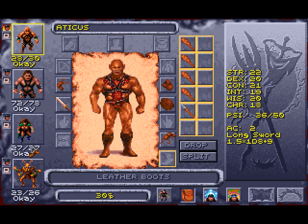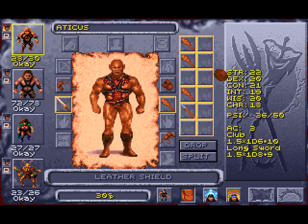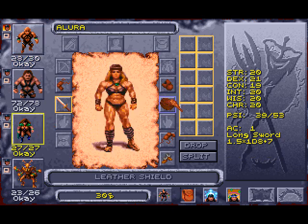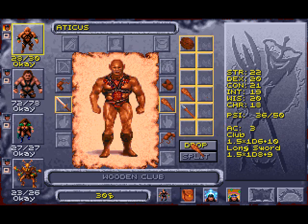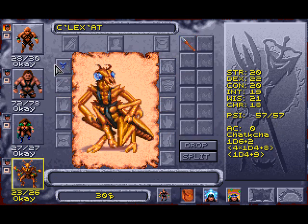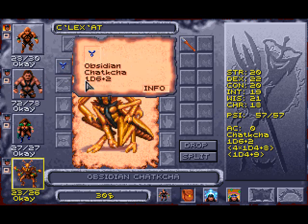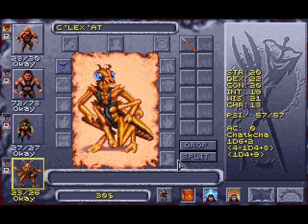We're going to equip the boots and give them to Allura. Everybody gets a club, except Selexat because she has her claws. There's also an Obsidian weapon — really a rather weird name — it's 1d6 plus 2 and anybody can use it, but I'll keep it on my Thrycreen. There we go, we've got our statistics all there.